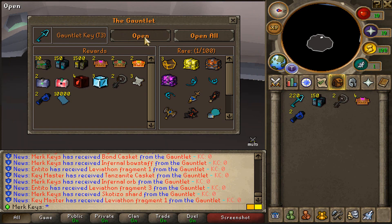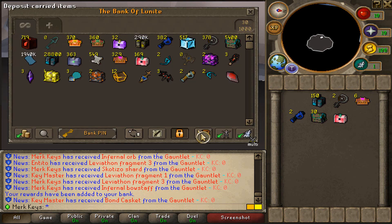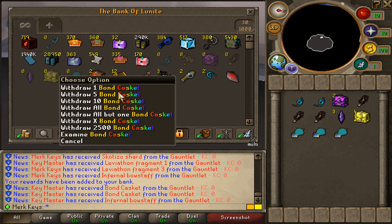Let's keep it up, boys. 225 keys. I will actually click open all. Boom. And we got Leviathan Fragment 3 as well as also an Infernal bow stuff. That's what we got, guys. So let's take all the rares out of my bank and see how many we managed to get, guys. Let's take all these bad boys out of my bank.